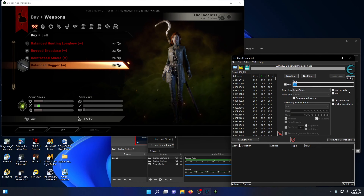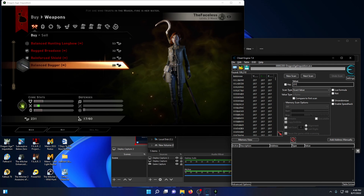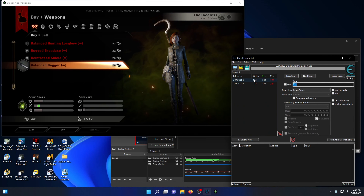So now basically we're going to go back to the value, type in 241, next scan — we have two values.